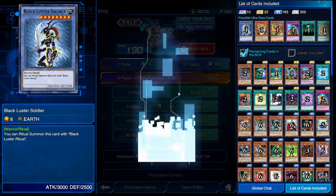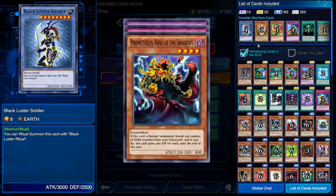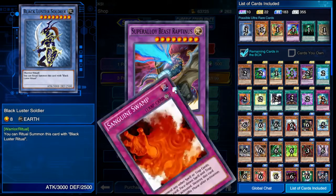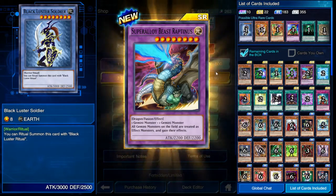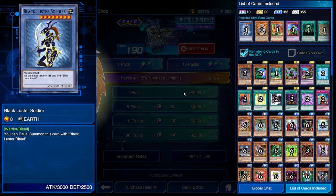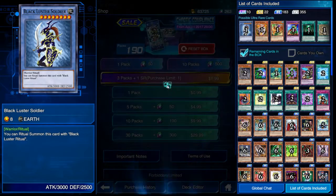Oh, I think this might be a good one guys - I think this might be a good one. Let's hope for the best. We even have Joey looking at us. Super Alloy Beast Reptinnis - that's pretty cool, pretty nice card. It was a secret rare! So at least we got a secret rare. That's good.